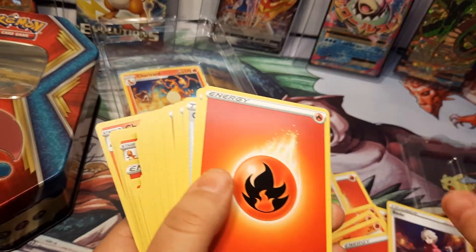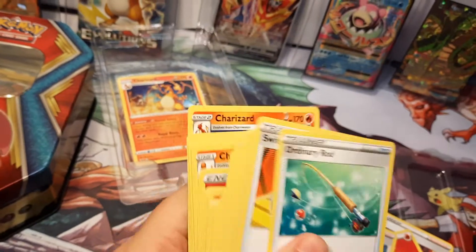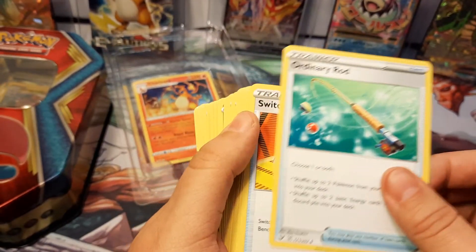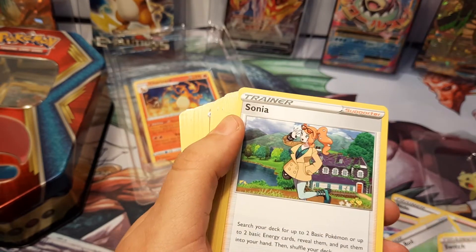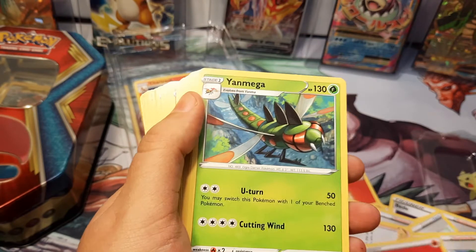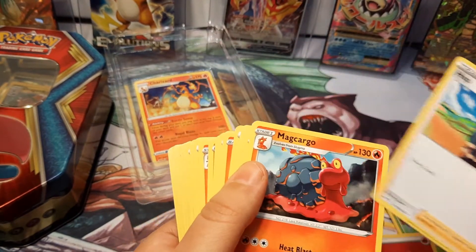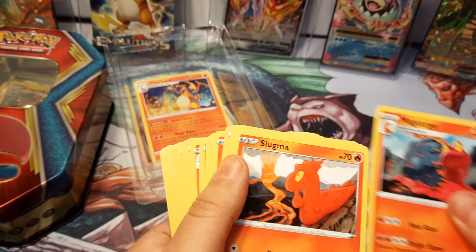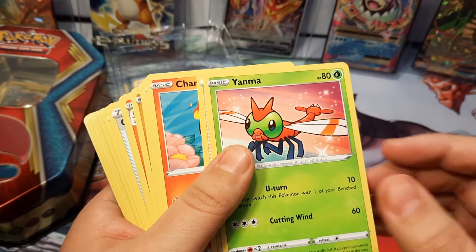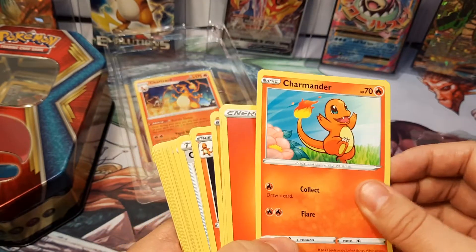Bede. Energy. Leon. Ordinary rod. Switch. Sonia. Dan. Energy. Yanmega. Energy. Hop. Yanmega, Yanmega, Yanmega. Energy.